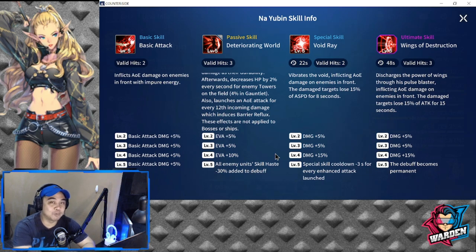Hurry up and build your Nayubin to level 110 — a lot of players are already bringing theirs. I recently encountered a level 110 Nayubin in PvP as early as now, so it's going to be an arms race for PvP. His special skill is Void Ray — 22 second cooldown, valid hits 2. It vibrates the Void inflicting AOE damage on enemies in front, and damage targets lose 15% of attack speed. Skill damage increases by 25% up to level 4. At level 5, the special skill cooldown decreases by minus 3 seconds for every enhanced attack launch, so this skill also reduces its own cooldown. Another debuff for Nayubin.